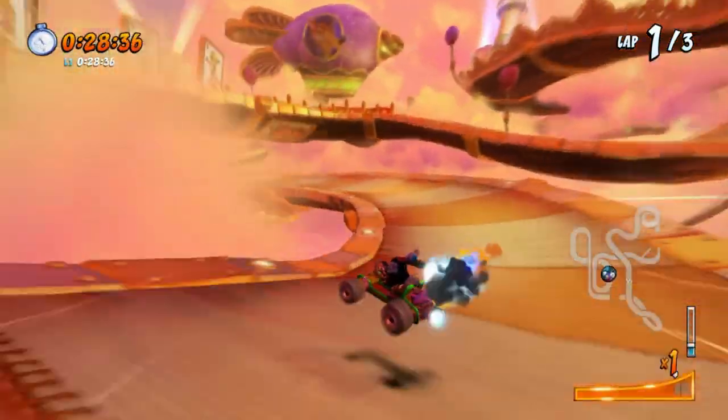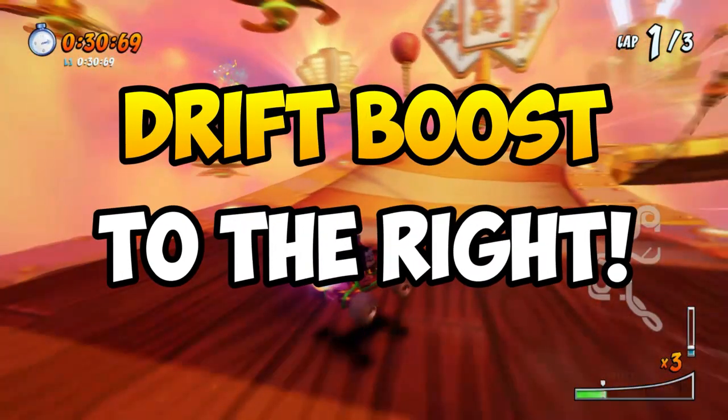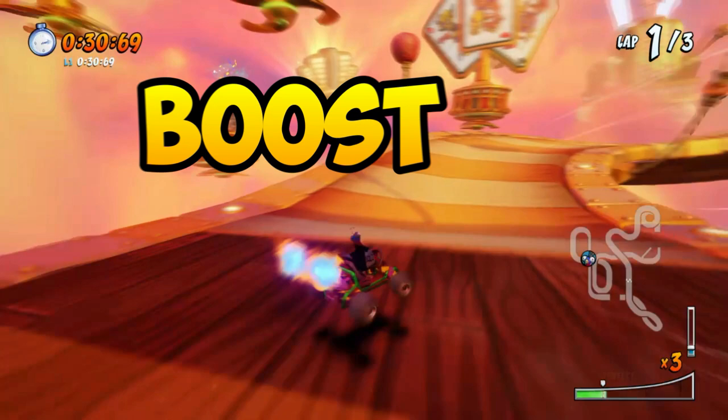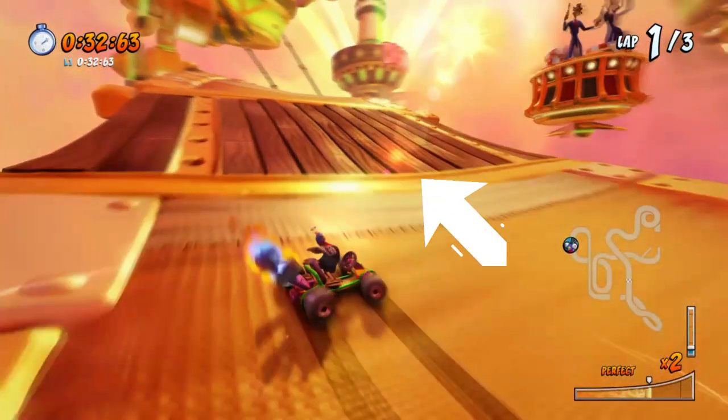While you're approaching the shortcut, you'll want to aim to start drift boosting towards the right. Your first goal is to get at least three boosts, with the final boost preferably being a perfect. Once you reach this darkened wood section, all three of your boosts should be completed.